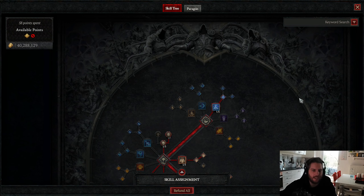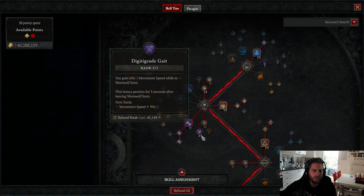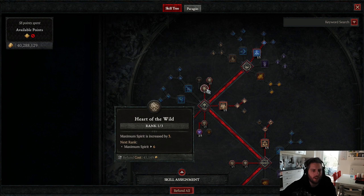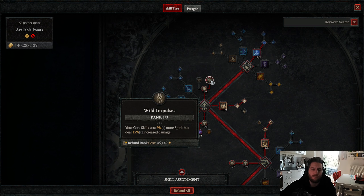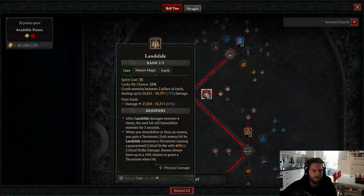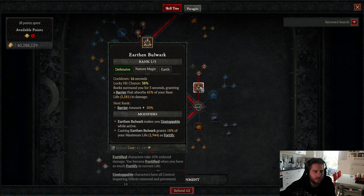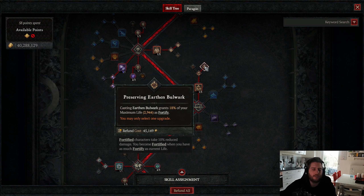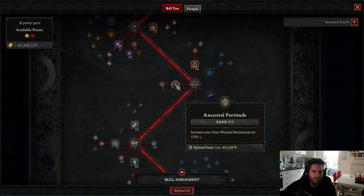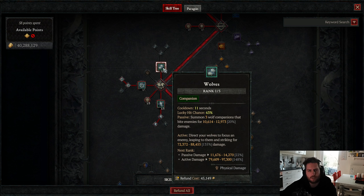For the skill tree: take 1 point in Stormstrike and Enhanced Stormstrike, 5 points into Shred as Primal Shred, and 3 points in Enhanced Instinct for more crit chance. Take 2 points for more movement speed while in werewolf form, 1 point in Heart of the Wild so you can take 3 points in Wild Impulses for even more core skill damage. Take 1 point in Landslide and 1 point in Primal Landslide, because we are constantly proccing Earthen Bulwark and Landslide with Nature's Fury and we get an additional damage bonus from Primal Landslide. In defensive slots, go with Earthen Bulwark and Preserving Earthen Bulwark for fortify generation. Also 1 point in Wolves because we need them for more core skill damage for Shepherd's Aspect.